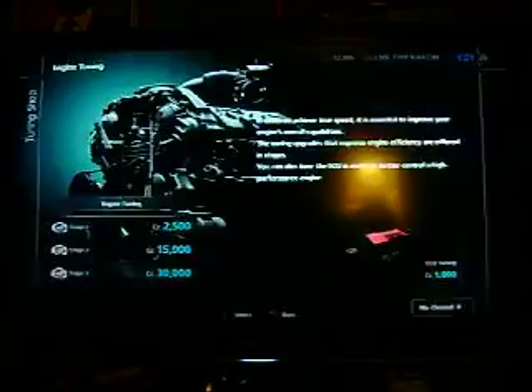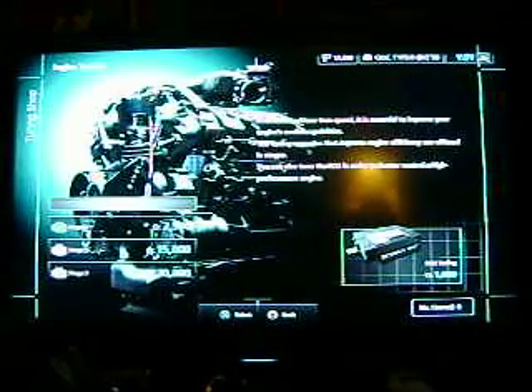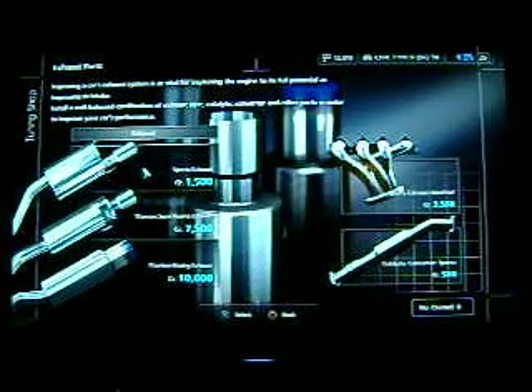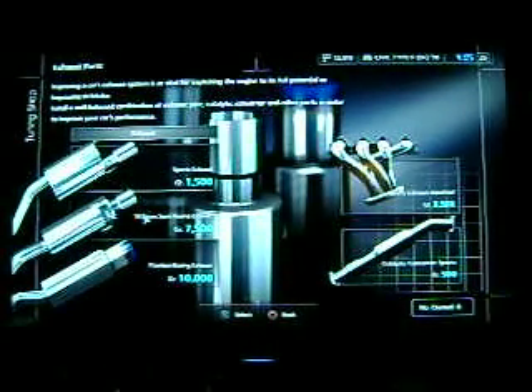You've got your engine tuning — stage one, two, and three — and the ECU tuning. I'm going to wait to get this stuff, just seeing what they've got. Then for the intake you've got sports intake manifold and air filters. For the exhaust you've got sports, titanium, semi-racing exhaust, and titanium racing exhaust. And you've got the sports exhaust manifold and catalytic converter sports.